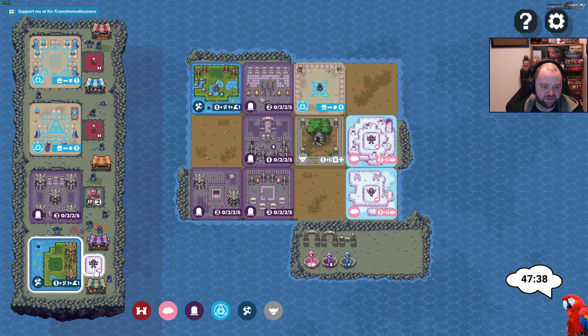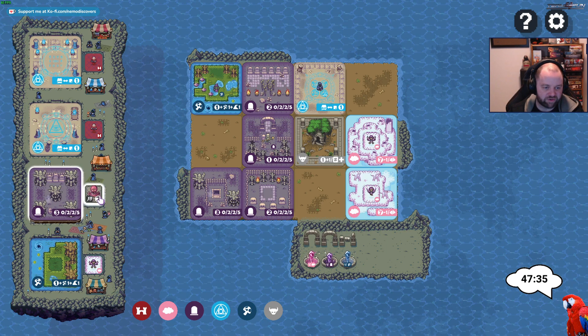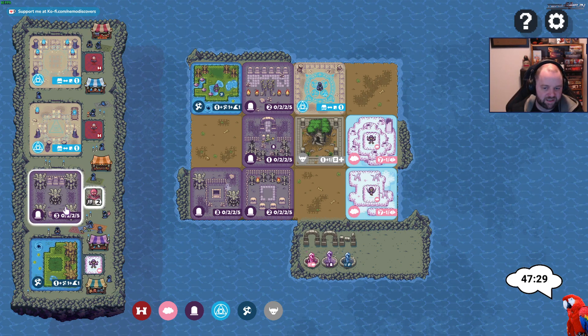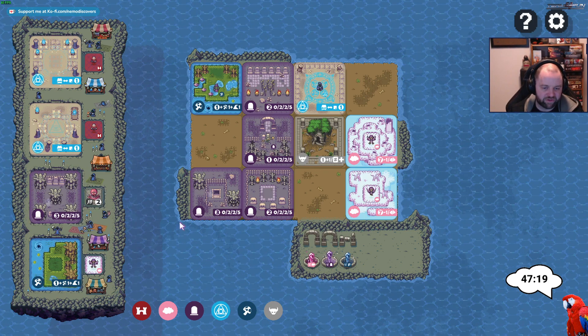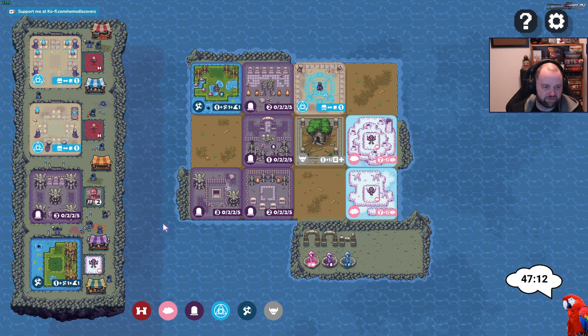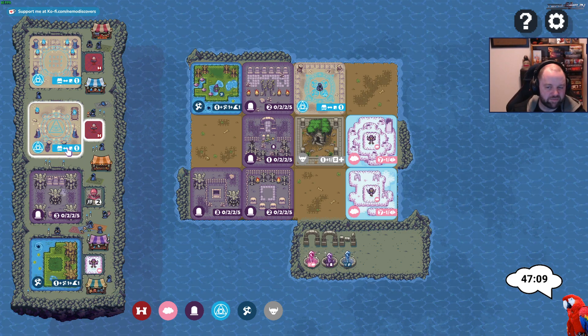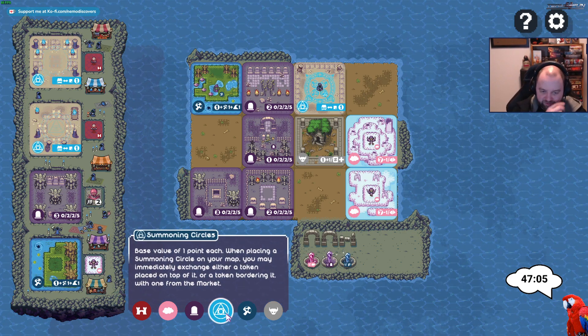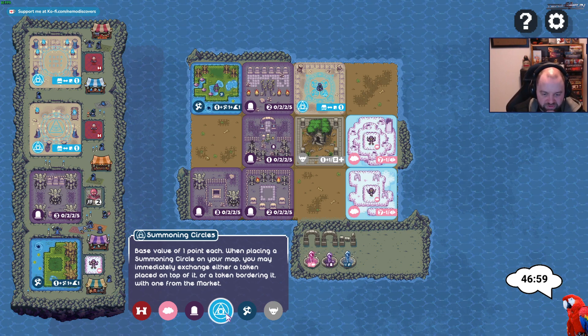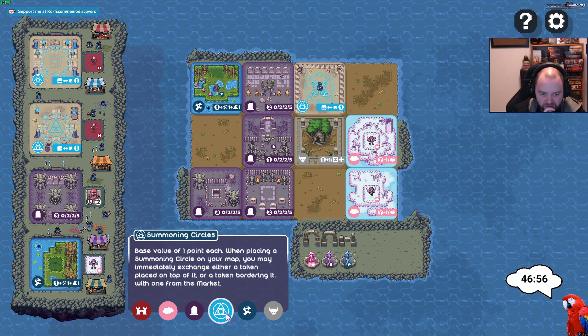We can't really put the harpy anywhere — ooh, what are you? Are you a mini boss? It would be nice if they showed how many — I've got four, I can count. I'm not sure if I lose points if I get too many graveyards — I'm not sure if that's a problem. This symbol is interesting: base value of one. When placing a summoning circle on your map you may immediately exchange either a token placed on top of it or a token bordering it with one from the market. Oh, that's what I skipped earlier!